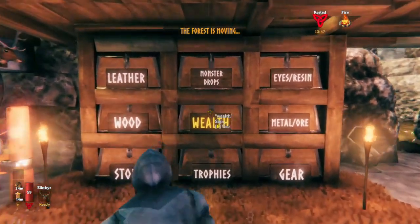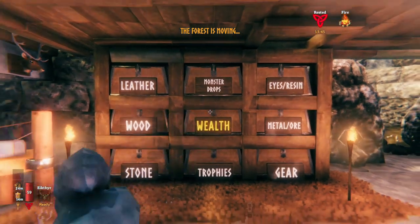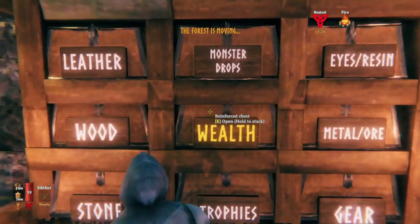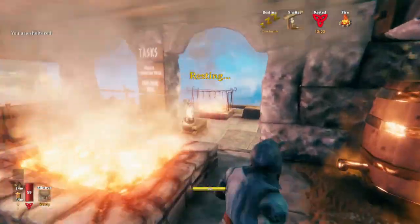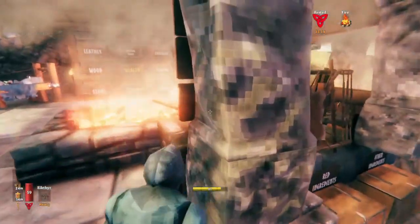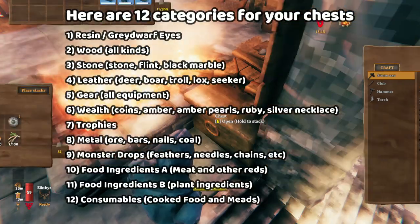If you want, you can use this sort of 11-part system. If you have nine sections for all of this stuff you'll be able to store most of your things. The exception, as you saw earlier, is you need a place for your food — which would make sense to be in a kitchen — and then also a place for seeds and fishing stuff.